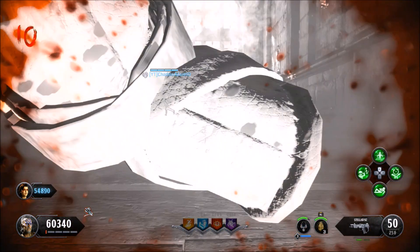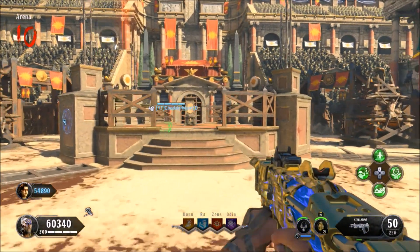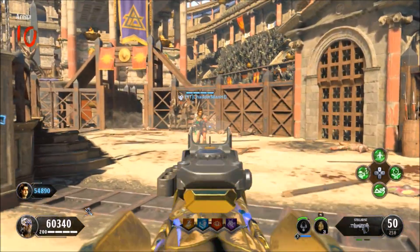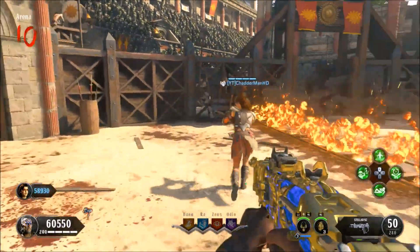Now what's going to happen here is you're going to die again, completely bleed all the way out, and you're going to spawn back in just as the round starts up. From here, like I said, you need both players to have the Scepter of Ra at stage three.